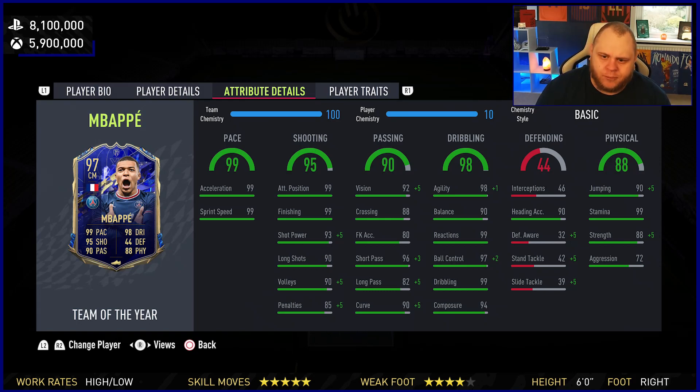It's really the dribbling and physical categories. Off the top of my head, I think that is marksman. It's very interesting to see what you can do with Team of the Year cards and their chem styles. I think they're easily adaptable into wherever you want to play them, because stats-wise it's simply too good.